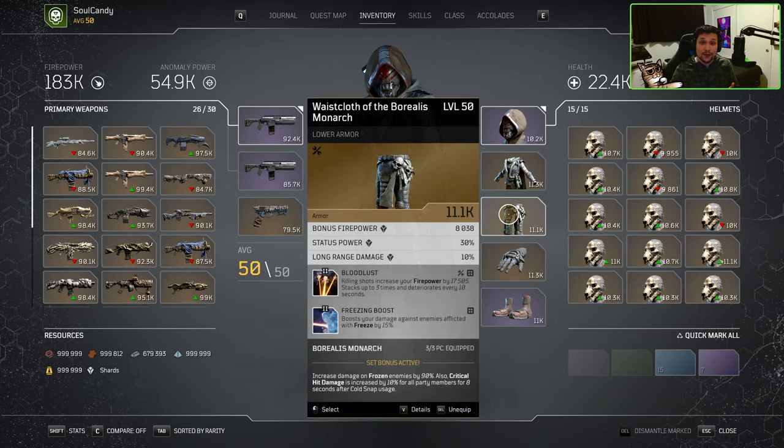Let's move on to our Waistcloth of the Borealis Monarch — our pants, set piece two out of three. The two mods we are going to be running here are Bloodlust, which is a great firepower stacking mod similar to Sharp Eye, and Freezing Boost, which comes on these pants and gives 15% more damage to enemies afflicted by Freeze. These are both core mods and I do not recommend any replacements.